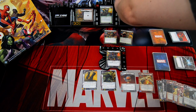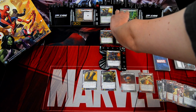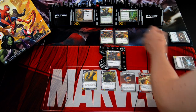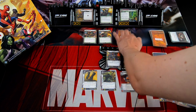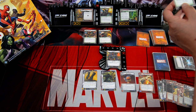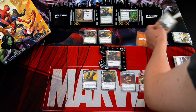Green Goblin schemes for two, and we're all ready — we draw up to six. These guys scheme, so we add two threat. Encounter cards: first is Assault — it can surge — Death from Above, and we're in Alter Ego, so Green Goblin schemes. With Alter Ego as stage number, he schemes for two plus two — so four.